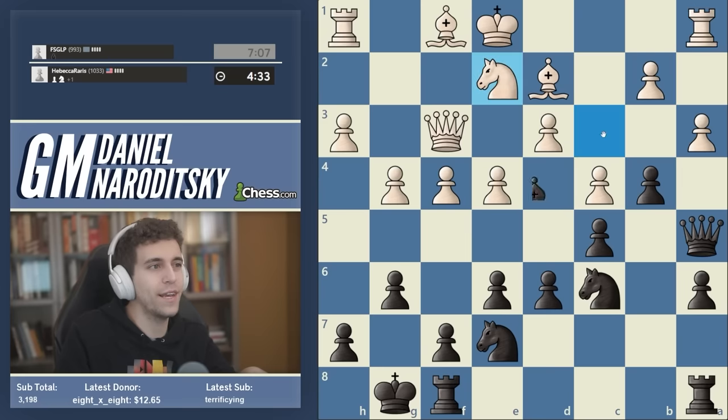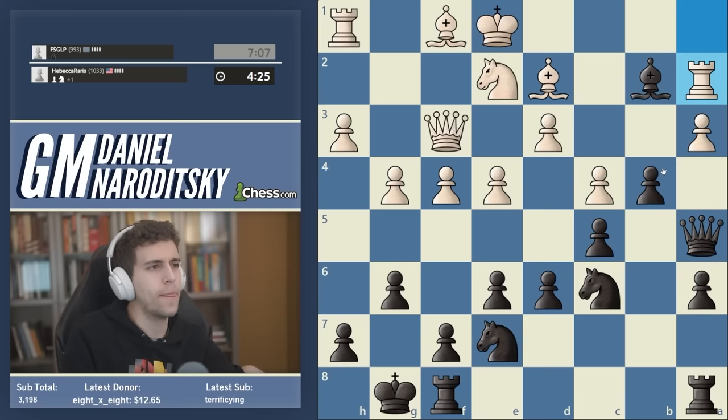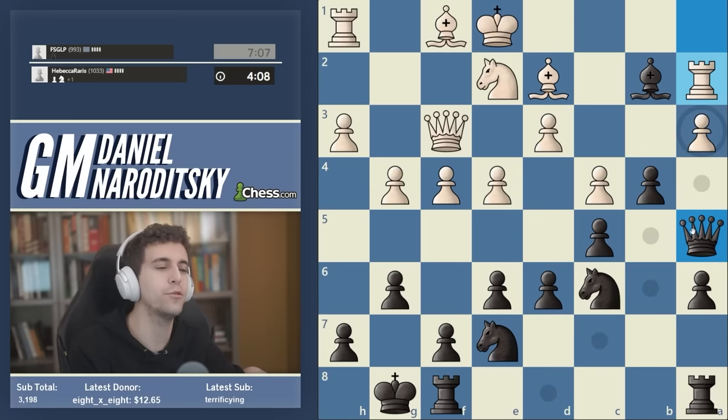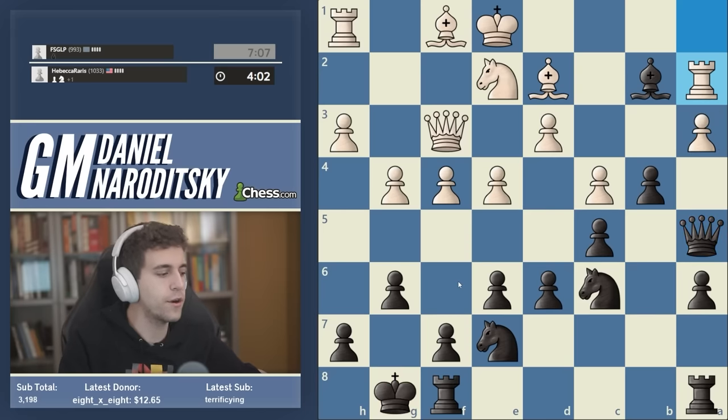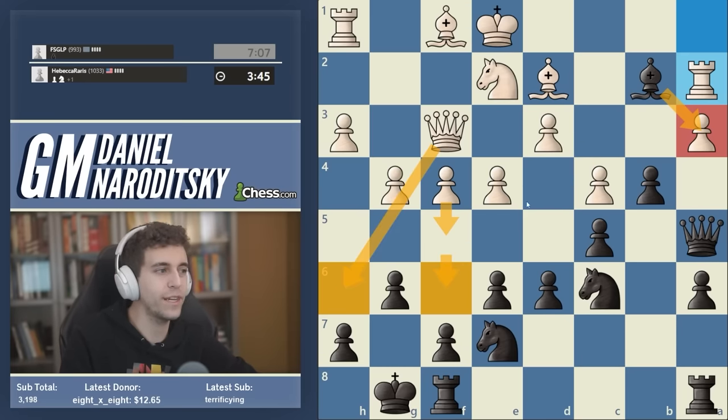If the knight moves back to d1, then we finally jump into d4 and by force we win the rook in the corner. If white goes elsewhere, all of the queenside pawns start dropping. Why couldn't white play knight takes b5? That's a good little tactical test — you can pause the video and figure it out. Another interesting moment: bishop takes a3 is probably most people's instinct, but I actually really dislike that move. I think that's very short-sighted and greedy because the bishop on a3 is going to be essentially stuck there.